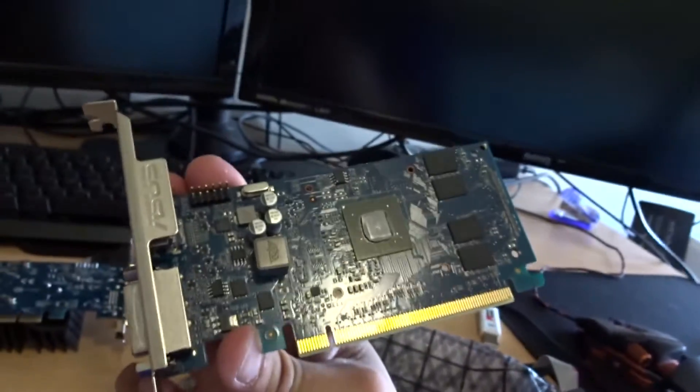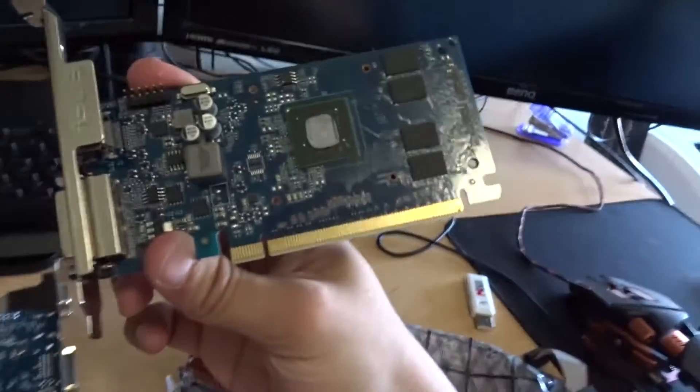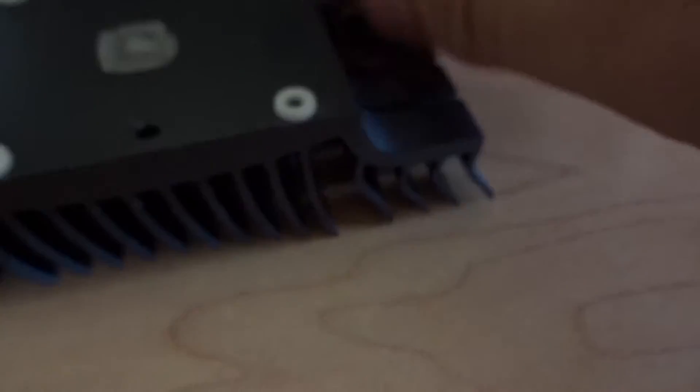This card is so tiny. It's so tiny. Oh my god, without the heatsink on, it's just the teeniest thing I've ever seen. Where did that screw come from? I don't know where this came from. So I'll take this off, and I guess since I've taken this off, I should reapply the thermal paste since it doesn't look like it's the best.